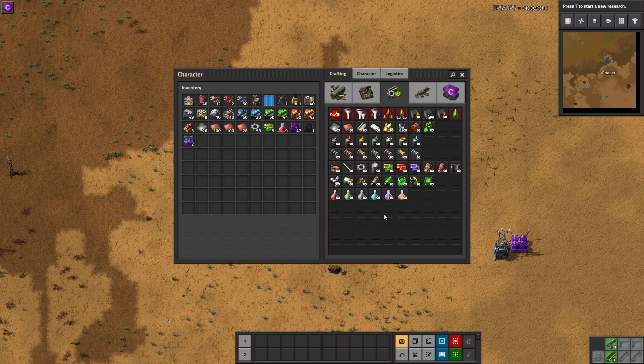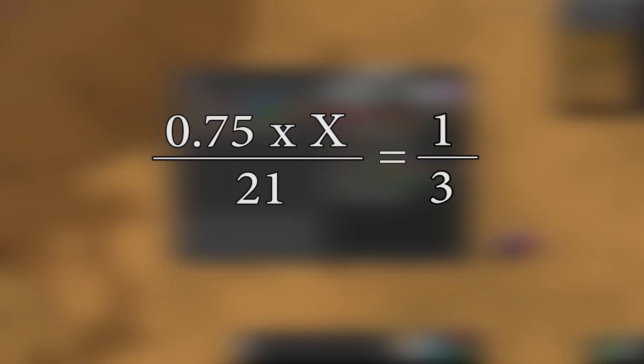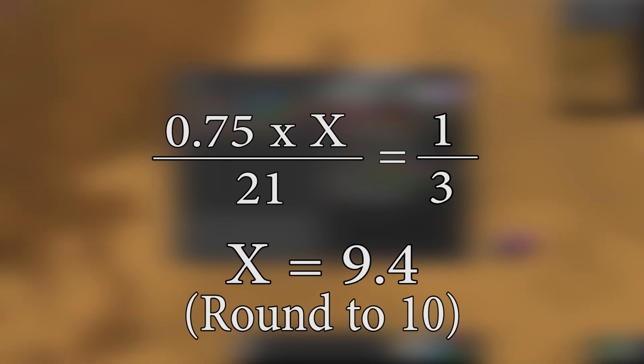Let's increase the difficulty with one more example before moving on to the online calculators. Let's craft 1 pack per second of purple science packs using assembler 2 machines, still without beacons or modules. The recipe shows it takes 21 seconds to produce 3 science packs. Because assembler 2 machines have a crafting speed of 0.75, solving the equation gives 9.4 assembler 2 machines needed. Since you can't have a fraction of an assembler, round up to the nearest whole number — the final answer is 10 assemblers to produce purple science packs.